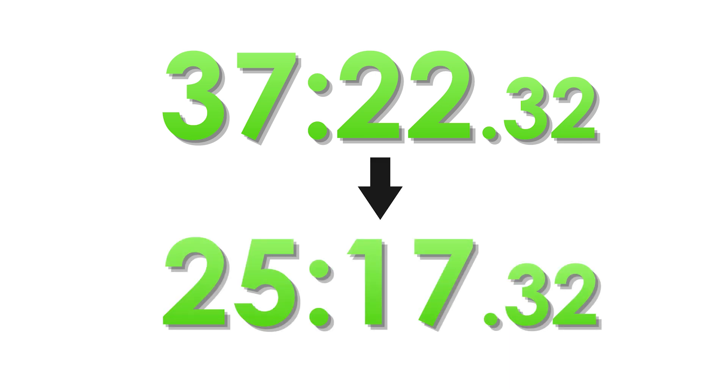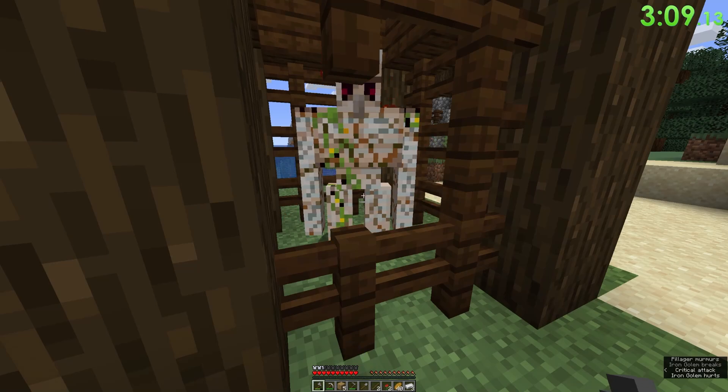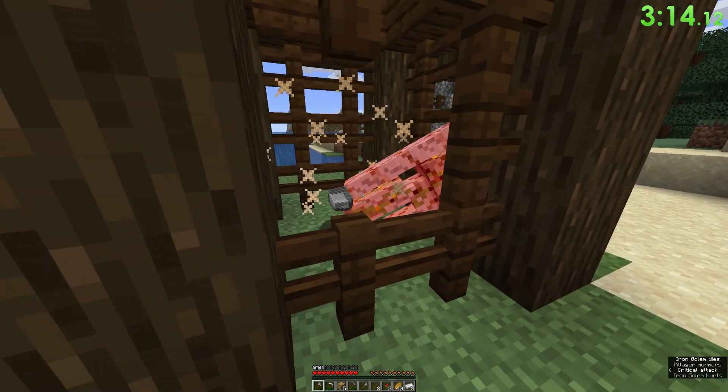It all started with me needing to get a baseline time — a time I could compare to at the end of the week to see how much I improved. For this week of speedrunning, I wanted to do the classic 1.16.1 speedrun route. I would say this route is pretty straightforward, and you only have to do these things.